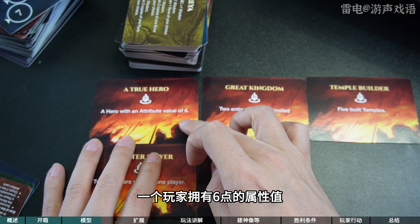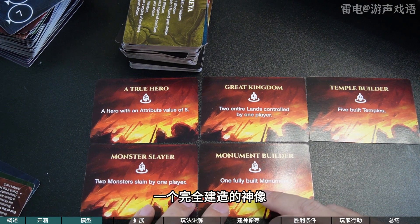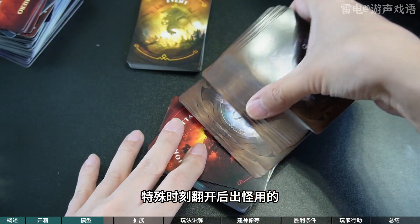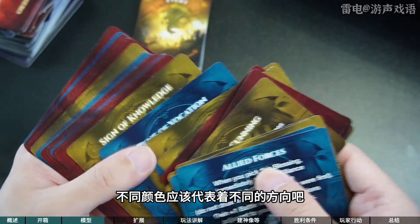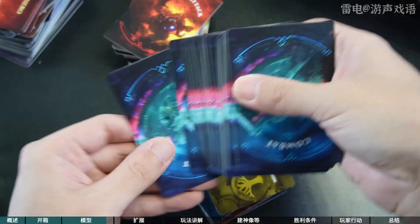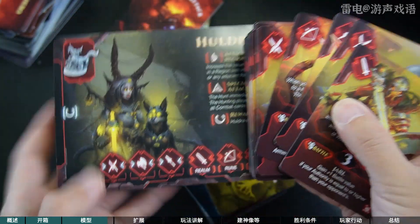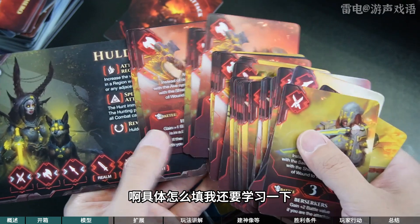三到四人的条件：一个玩家控制了两个整块的大陆、一个玩家拥有六点的属性值、一个玩家杀了两个怪物、一个完全建造的神像、五个建好的神庙。这是一些事件牌，特殊时刻翻开后出怪用的。这个是祝福牌，不同颜色应该代表着不同的方向。这是怪物攻击牌，这是战斗牌，这是咱们玩家的战斗牌，到时候你出这个牌去把怪物的格子填上。